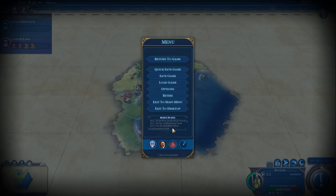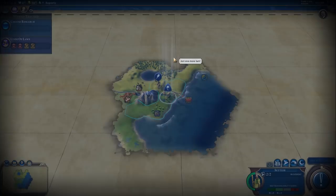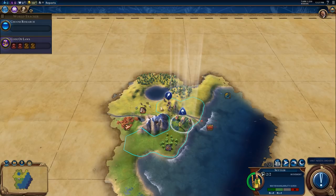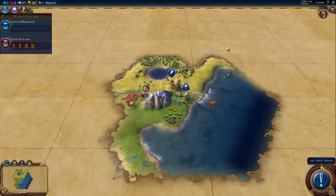We're using the Even More Units mod pack, which adds lots of new units to all civilizations, and we're also using the NQ District Changes mod. Links to those mods will be in the description. We're starting over on the right-hand coast — the eastern coast of America. I think this is supposed to be the Appalachian Mountains, and then these are the Great Lakes.